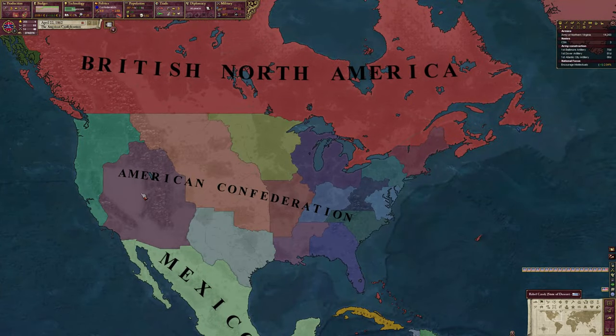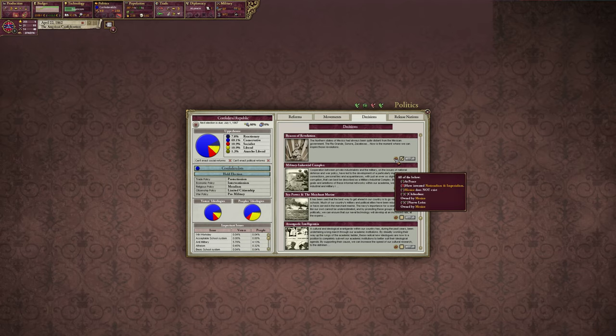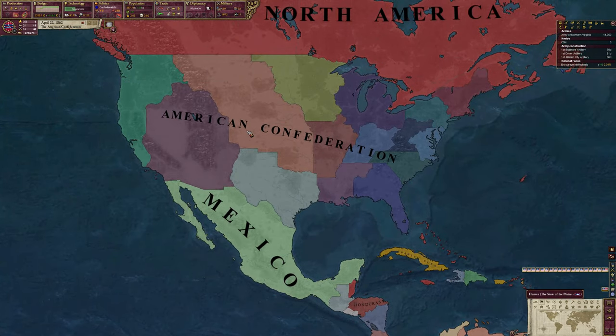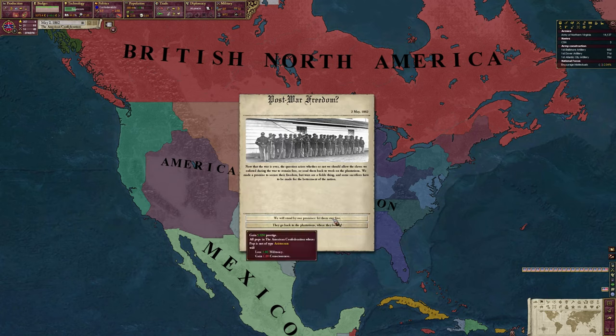Looking at our decisions - we have 'Beacon of Revolution.' As soon as we research nationalism and imperialism we can declare war on Mexico. The northern states of Mexico have always been quite distant from the Mexican government - Rio Grande, Sonora - and now is the moment we can inspire revolutions there and constitute them as constituent states in the confederation.